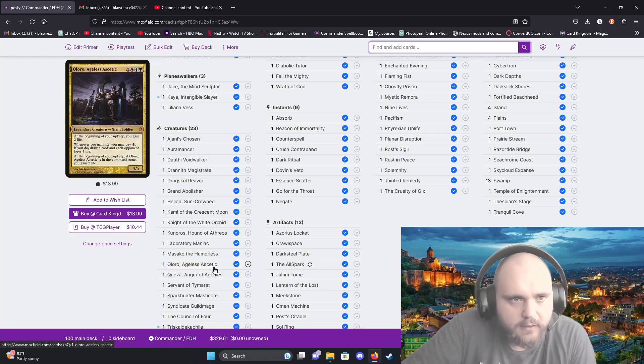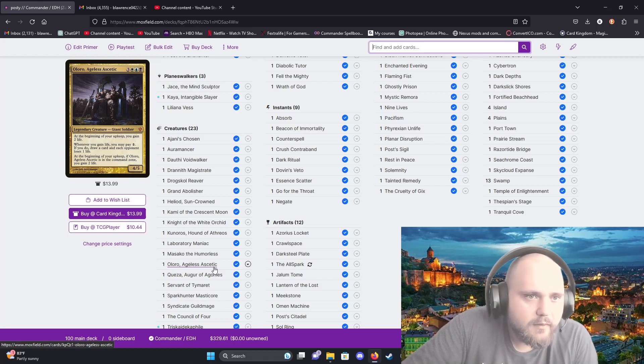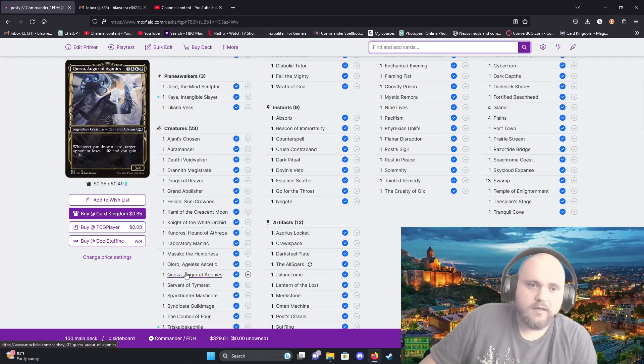Oloro the Ageless Ascetic is my staple secondary commander if I don't feel like playing Post that day. He's useful because at the beginning of your upkeep you gain two life every turn. Whenever you gain life you may pay one mana — if you do, draw a card and each opponent loses a life. Even if Oloro is in the command zone you still gain two life at the beginning of your upkeep, so it's constant life gain.